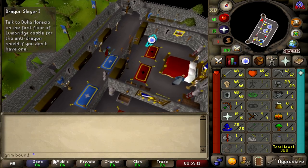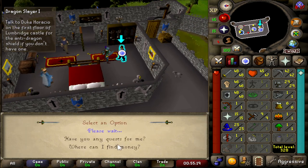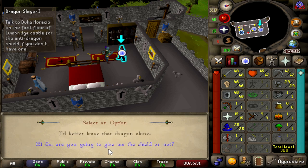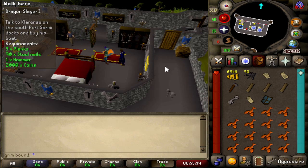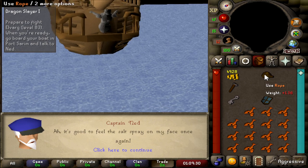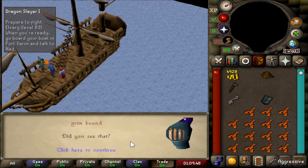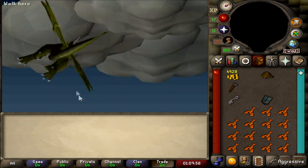We're about to talk to the Duke to get our anti-dragon fire shield. I just got to open the door first. It's a dragon! Are we going to get my dragon shield? There we go — not bad, pretty excited for it. Now we are off to Port Sarim. We're on our boat on a merry way to the island. How much longer until we get there? Oh no — what's happening in the sky? Don't tell me — it's a dragon!